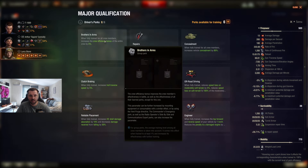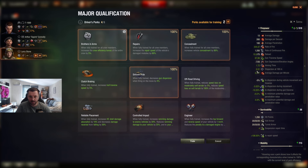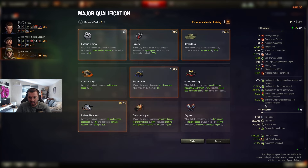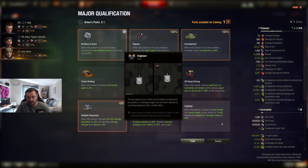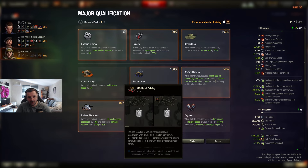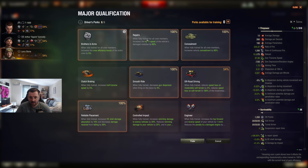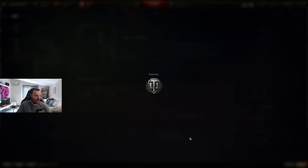Driver: BIA, repairs, Camo, Smooth Ride. Don't care about Clutch Braking. Reliable Placement for less HE shell damage — yes. We don't care about Controlled Impact or Clutch Braking. Engineer is only one kilometer so we don't care too much. Off-Road Driving — and I could take repairs and put Off-Road Driving first, then repairs after. That was the damage build for a light tank.